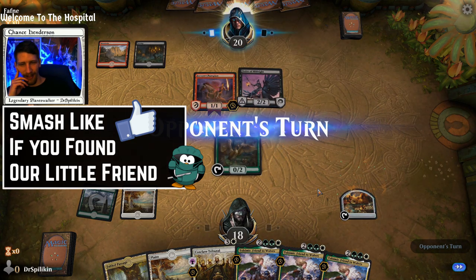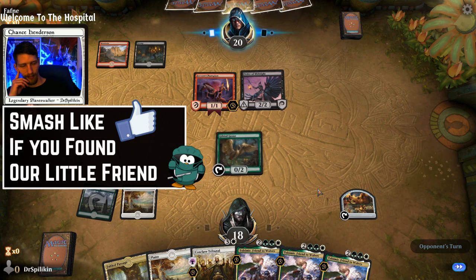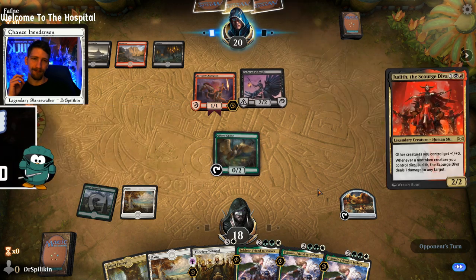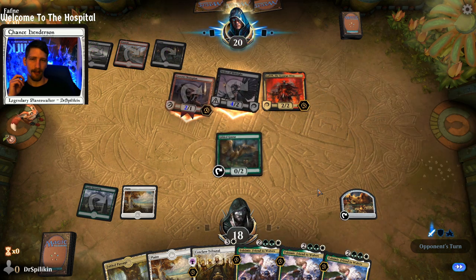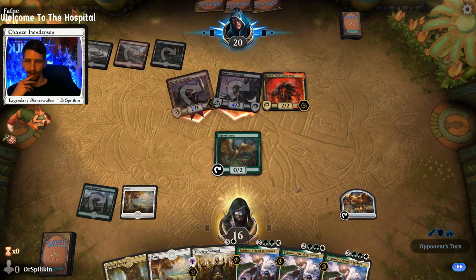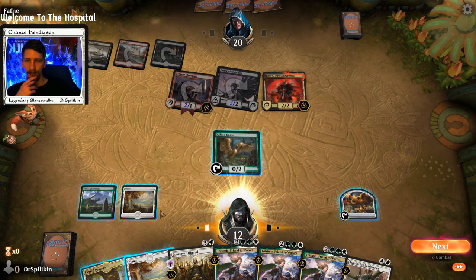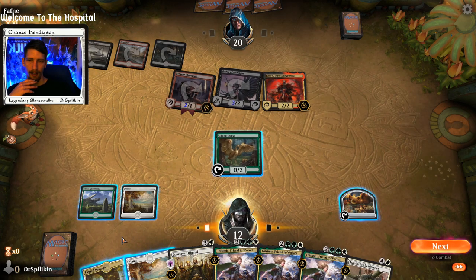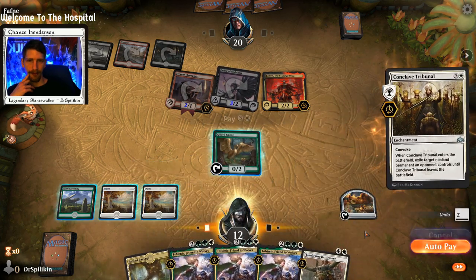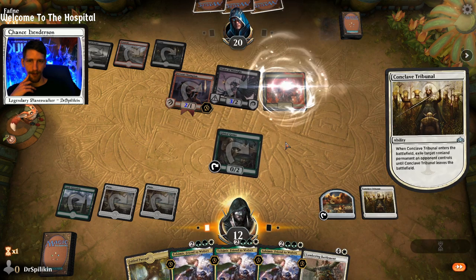Give me something else please. Judith — they're playing like a Rakdos Judith deck, that's interesting. Very strong indeed. I don't think we're going to get to where we need to be by the time it's time to do stuff. Anyway, we'll use Conclave Tribunal — we're going to be taking the Judith for sure.